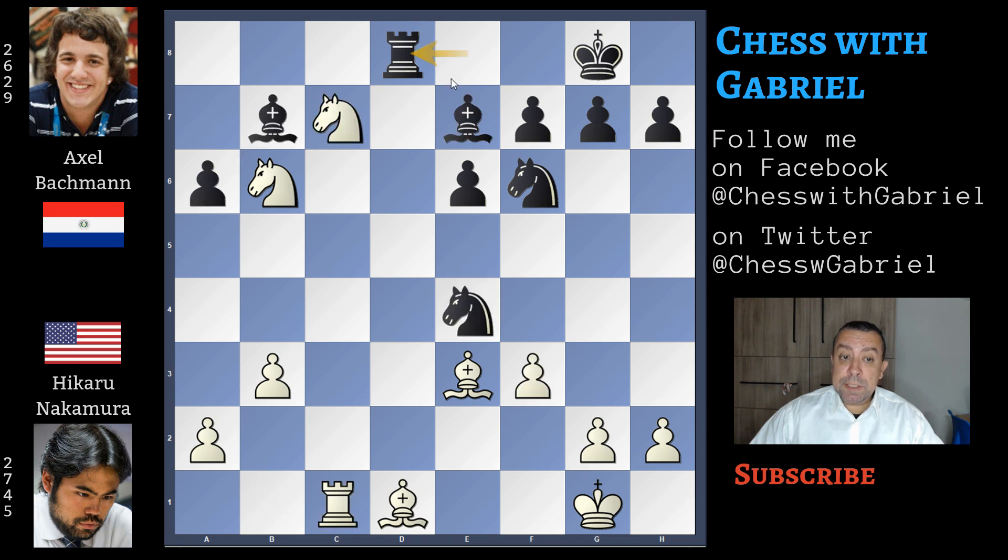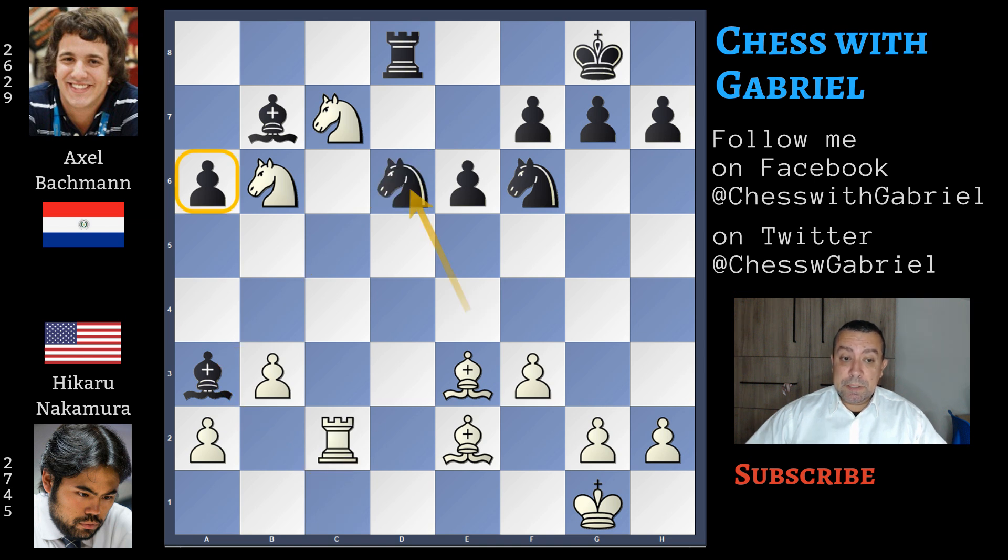Going back to rook to d8, still in the variation starting with the desperado — bishop to e2 is an improvement. Again bishop to a3, but now the rook can move to c2. Here comes knight back to d6. White will capture with the knight or with the bishop on a6, and white is better than before.